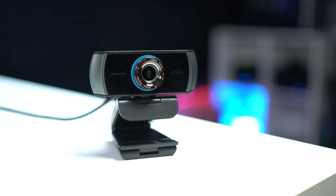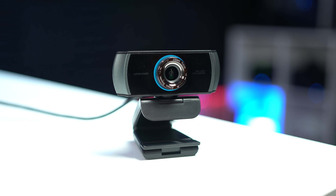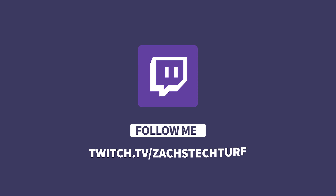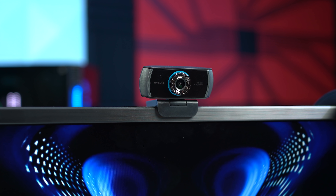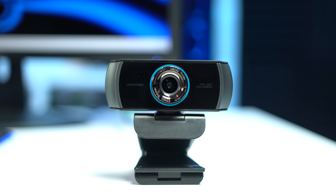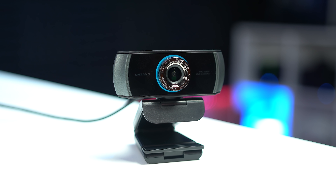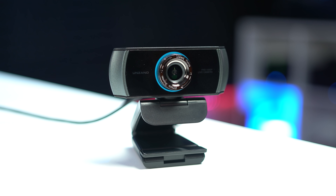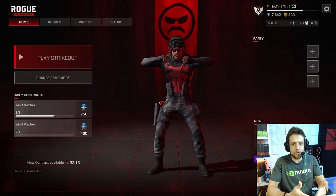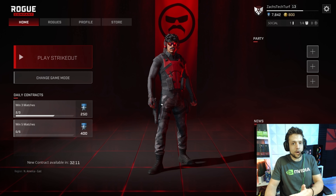Following that we have a webcam, and this one I've been super happy about lately. I actually use this for some of my additional angles over on my Twitch live streams, where I've been streaming every Tuesday and Thursday, and this provides a very high quality image for such a budget price. Normally everyone likes to recommend the Logitech C920 but that's obviously been out of stock for the last six months, so this here is the Unzano full 1080p webcam, currently sitting at just $37 on Amazon. Even when you blow it up to full screen mode this actually still looks pretty decent.